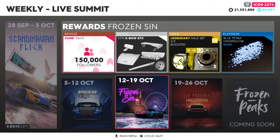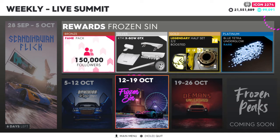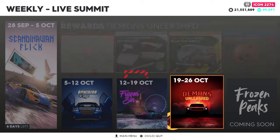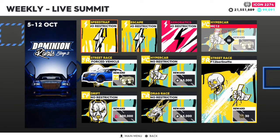The following week after that is the Frozen Sin summit. You get 150,000 followers, a KTM Expo GTX parts kit — which I think would be kind of fun, I actually like that car and like to cruise around in it. Gold is the other half set from the previous week, and platinum is blue tetra underglow, which I kind of like. Then the last week we can view is October 19th through the 26th, Demons Unleashed — we get a Volkswagen Ghost Edition and a Halloween pumpkin, which makes sense because it's Halloween. That one's going to be fun; I have a feeling it'll be in the darkness. We can't click on those yet to see what cars we'll need, but we can always do the week prior so you can save up money for the MC12.